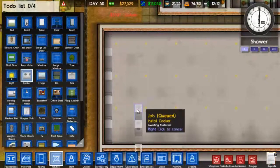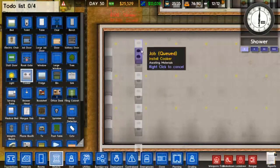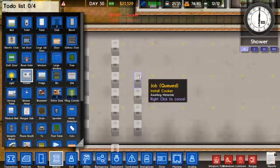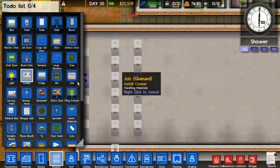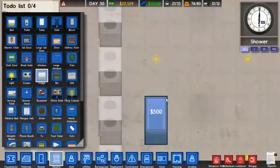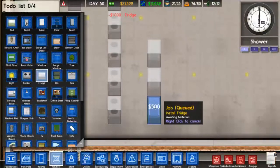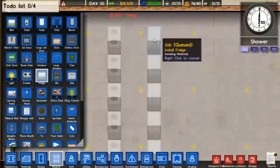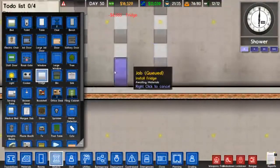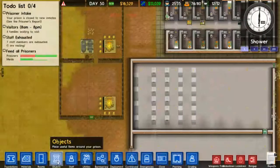We're placing cookers — one, two, three, four, five, six — and repeating that pattern across the kitchen area. We spent a lot of money here. Now let's see if that blows our power station.